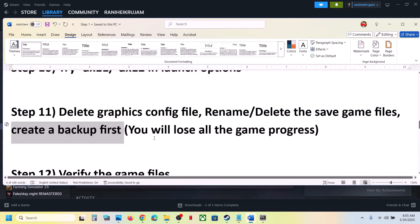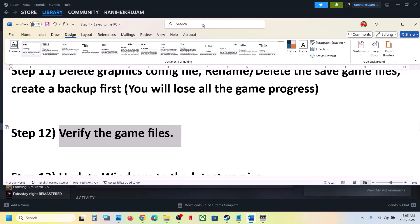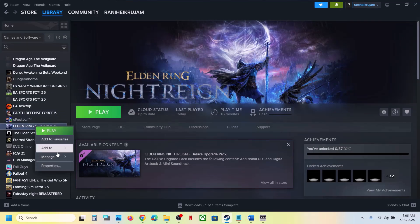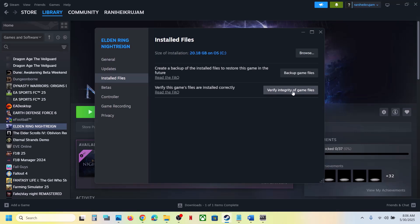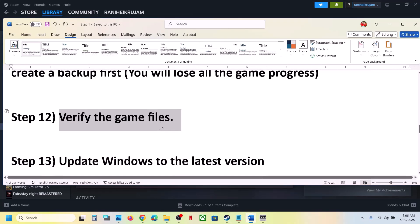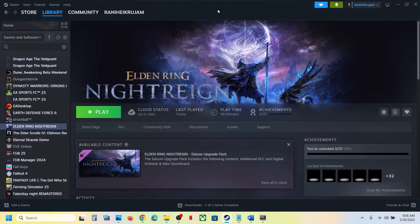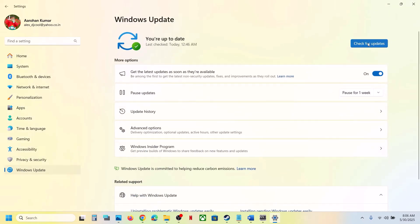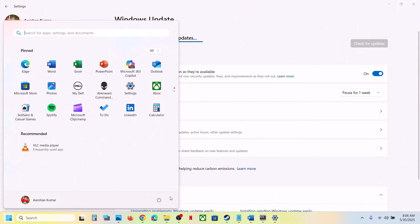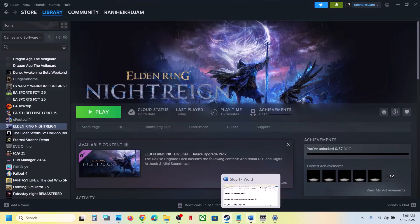Still not working — verify the game files. Do not ignore this, as it has worked for many players. Right-click on the game in Steam, go to Properties, go to the Installed Files tab, and click Verify Integrity of Game Files. Once verification is 100% complete, launch the game. If still not working, update Windows to the latest version. Go to Windows Update, click Check for Updates, install all updates, restart your computer, and launch the game.